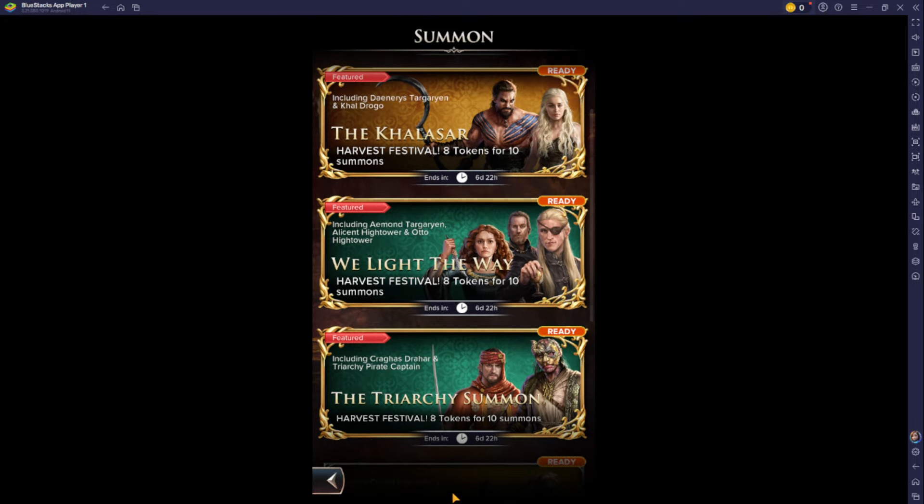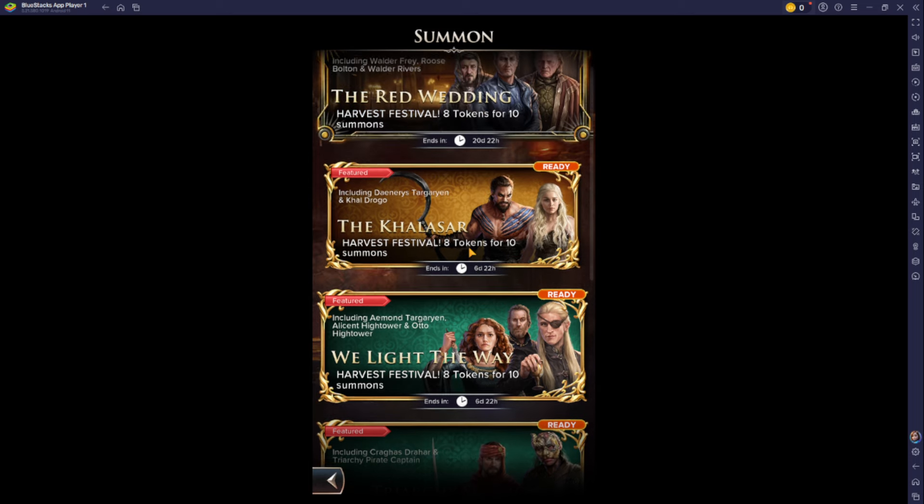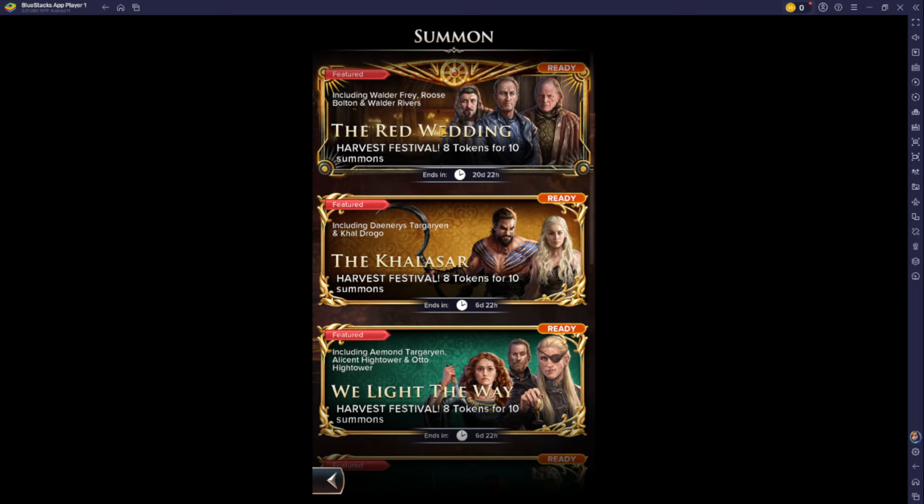So that's the Harvest Festival — it is now live. Eight tokens for ten summons. If you're interested, be sure to jump in there and check it out. The Roose Bolton and Walder Frey banner is live too with the Harvest Festival. For 20 days you're going to get that bonus, so check it out.